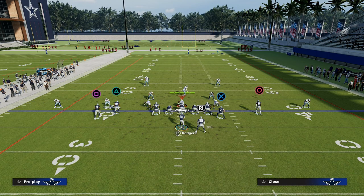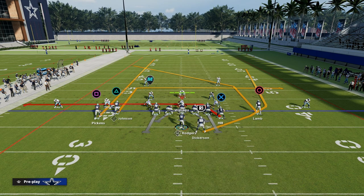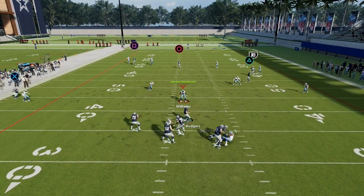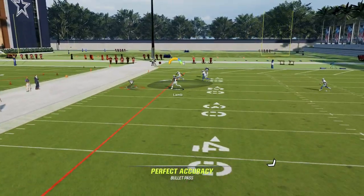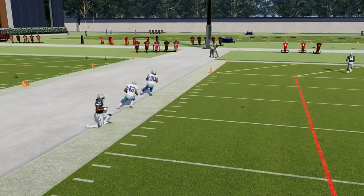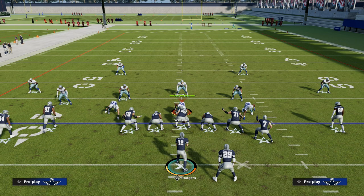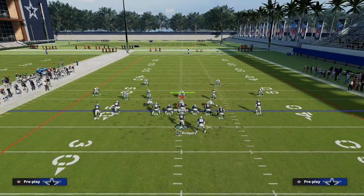More importantly, we have this post route that is absolutely going to destroy any zone in the game — it cannot be defended by zone drops and cannot be defended by cover three. I like to run this with your tight end side to the wide side. Against a cover four drop defense, the streak is going to influence everybody, and you can free-form the post down and away from the safety, putting it in a position where only your receiver can catch the football.